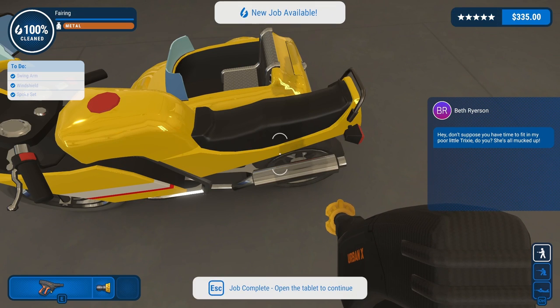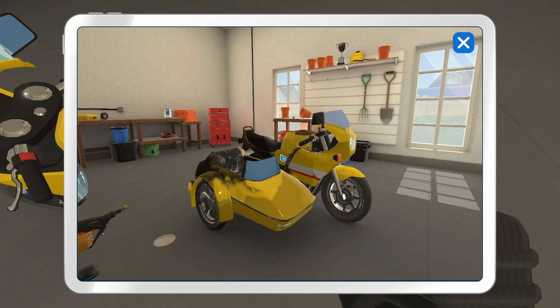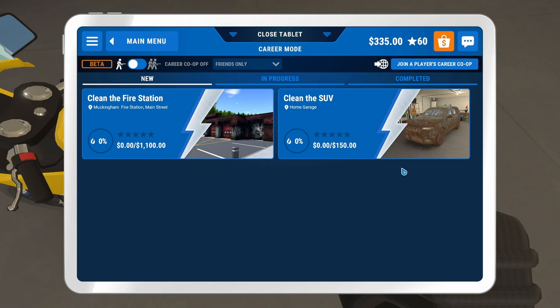Don't suppose you have time to fit in my poor little Trixie, do you? She's all mucked up. I'm not sure what Trixie is — we'll take a look. Well, that's going to pretty much wrap it up for this episode. Short one today — we just had a quick little job to take care of this bike. I think we're going to see what's coming up. It's an SUV — maybe we'll tackle that one another time. Next time we're going to attack this firehouse, which is going to be a large job, probably at least an hour because of all the surfaces we have to clean. I hope you enjoyed it. If you did, like, subscribe, comment — all the things. I appreciate you. Thanks, and we'll see you next time.